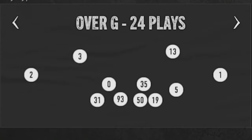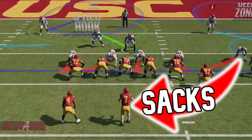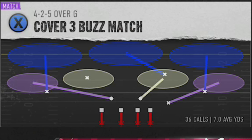If you guys want more help with that playbook or any of my playbooks, you can download them instantly simply by clicking the links in the description or at the top in the comments. The defense I'm going to be using today is the Big Nickel Over G, but the trick I'm going to show you guys you can use in just about any nickel package. I just run this one because it has a really good corner blitz.